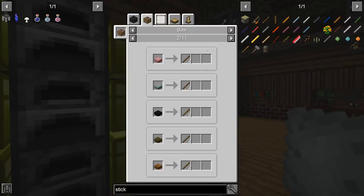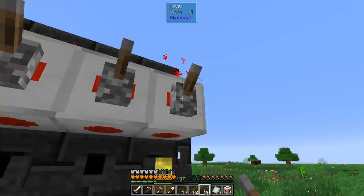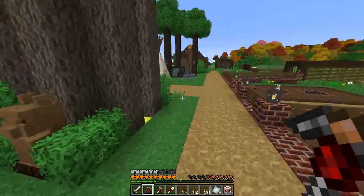I was checking if there is an easier recipe to get sticks, and you can just make them with slabs. Until now I was literally chopping them down manually. I'm hoping these clocks work like cyclic clocks so you can turn them on and off — and there is an option!